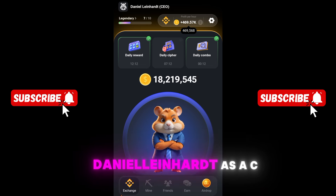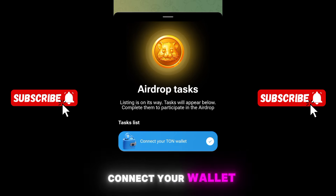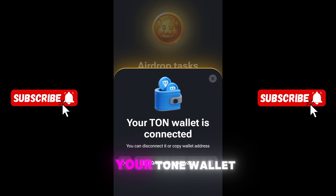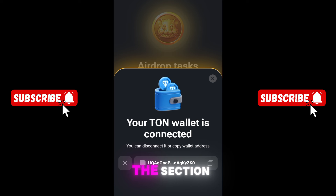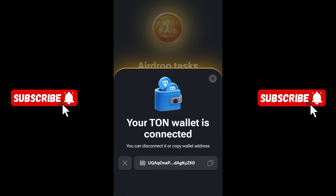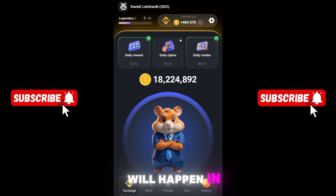Right now I'm in my account — Daniel Leinhardt as a CEO. When you click on Airdrop, you will see 'Connect your wallet.' Connecting your wallet gives you an option to connect your TON wallet. Mine is already connected. If you've not yet connected your TON wallet, please let me know in the comment section if you need a tutorial on how to connect it.